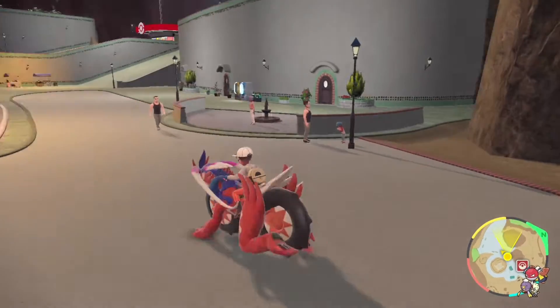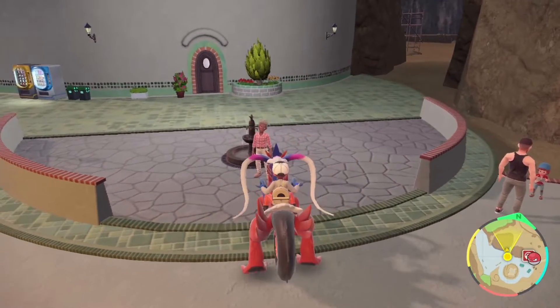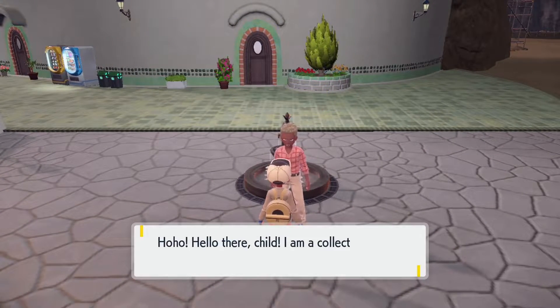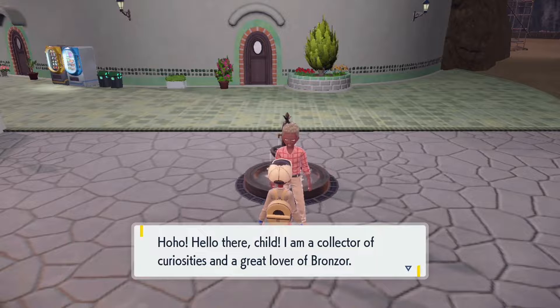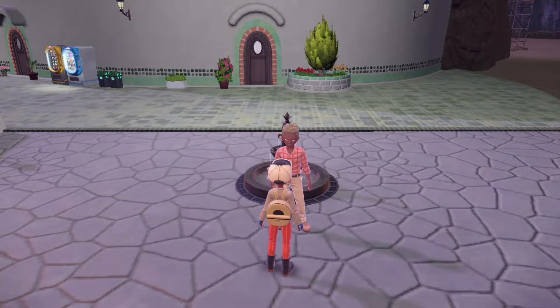Keep going straight and he's literally on the right right here. It's this Bella right here — he just has a fancy trade. 'Hello there, child. I am a collector of curiosities and a great lover of bronze sword. I have an auspicious curio to offer you, if you'll trade me ten bronze sword fragments for it.' Obviously you say yes.